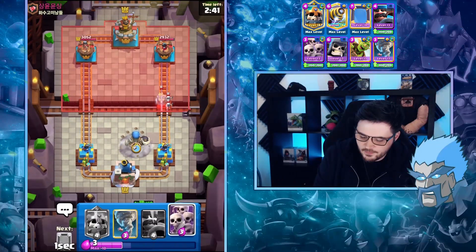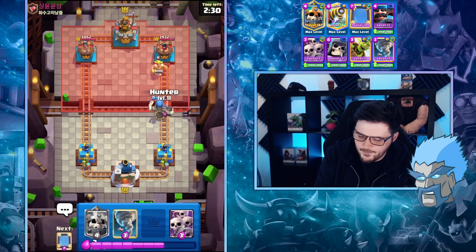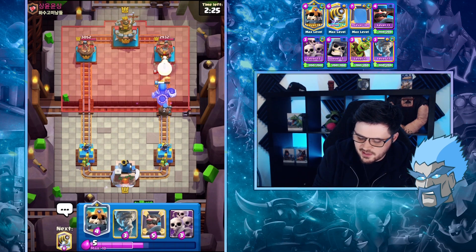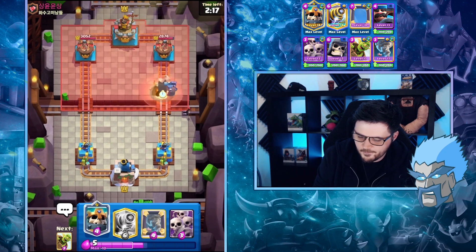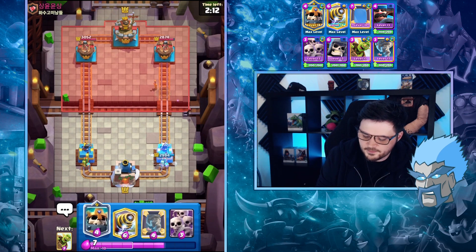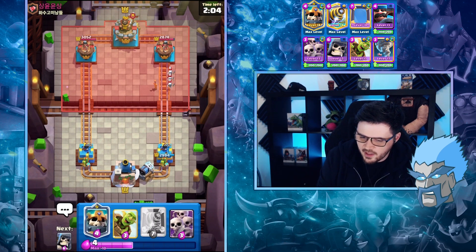I think I'm going to try the Giant Skeleton. How's this going to go? Actually go for the Hunter maybe here. If he uses his charge that's going to get one shot pretty much. Don't think that's getting to the tower. Snowball going down. Let's go with the Sparky. I don't think he's got Zap so Sparky might do good in this.